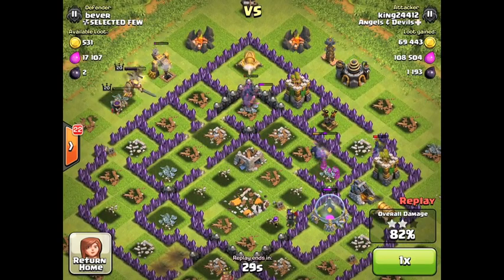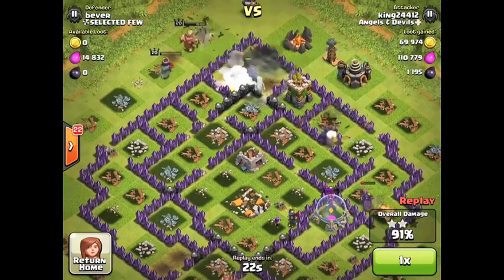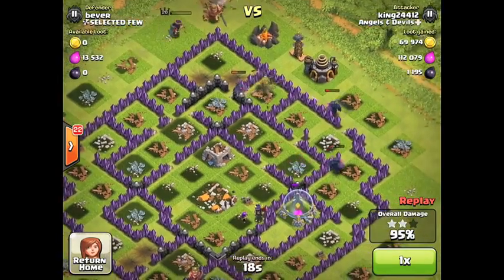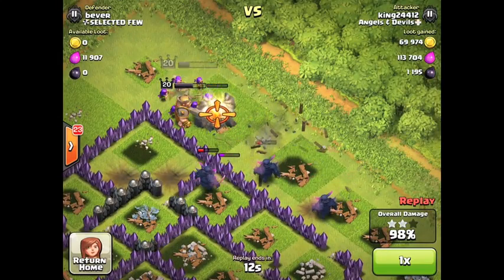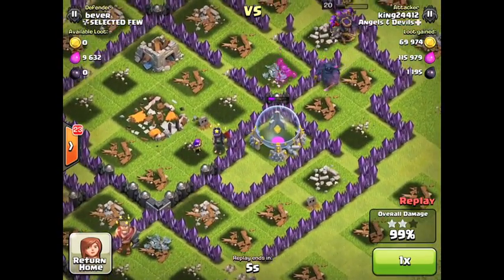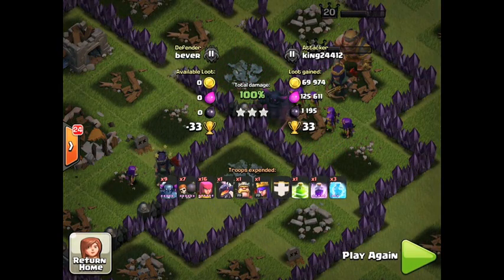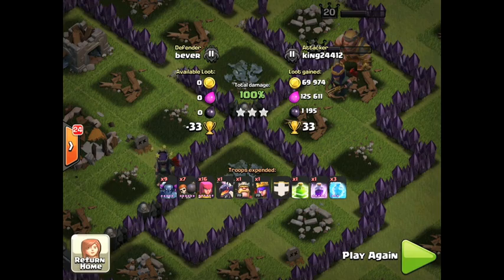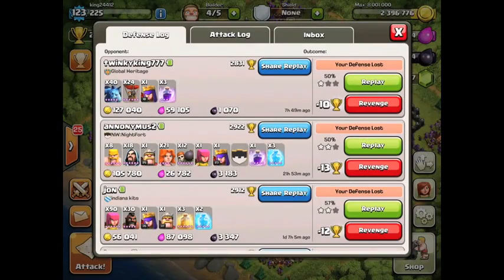Let's concentrate on the right — my guys are going to town. Got one archer on range, concentrating on that elixir storage. The Pekkas are all spread out quite a bit, the King's on the outside with the Queen taking stuff out. Three Pekkas converging on that Tesla along with the King and Queen — it is over for him. 99% and there's one building left, that storage — the archer's been working on it. The Queen's in the clutch and it is the Queen! I took 69,000 gold back from him, 125,000 elixir, and 1,200 dark elixir. I took 33 trophies — three times what he stole from me. Do not attack me for trophies, I will take your trophies.